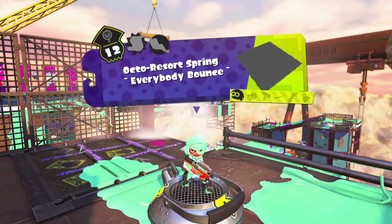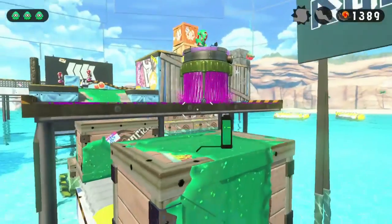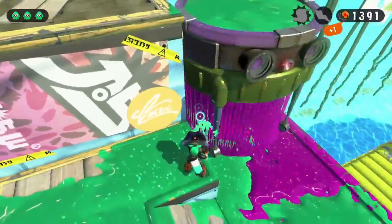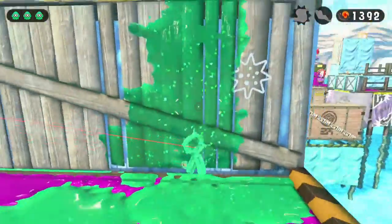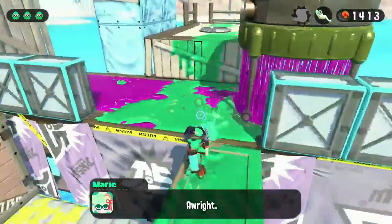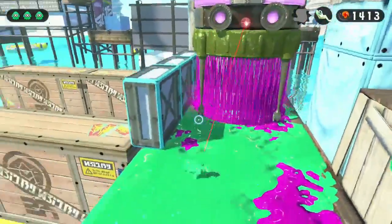Octo Resort Spring is up next. Here we're going to meet our first flutter. Just lure them over to the left side, and you can paint the wall that's all along there. Just don't get killed by the flutter and you'll get the sardinium for that level.